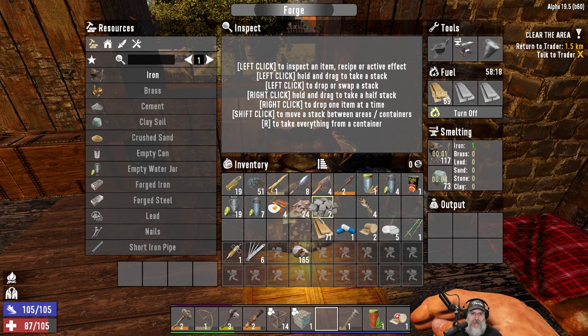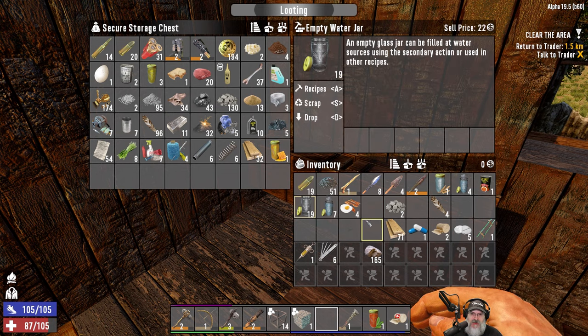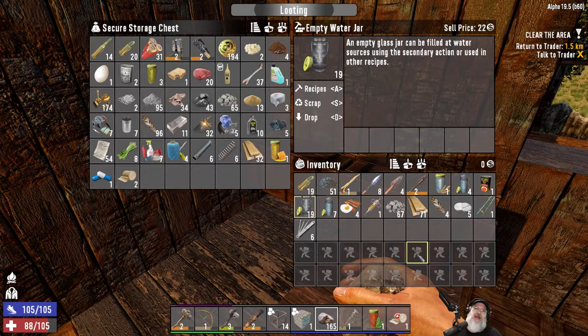I'm going to go out, fill these jars with water, mine up some iron, and maybe cut a little more wood. I'll put about half our wood in the forge, then head out. When I've got all that done, I'll come back and we'll continue wherever our adventure takes us today. See you guys back here in a bit.